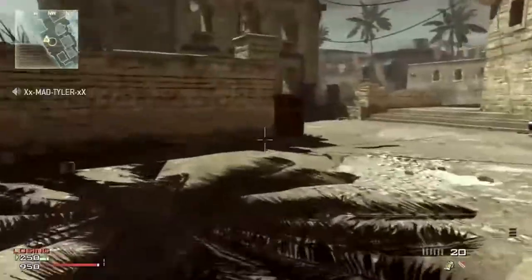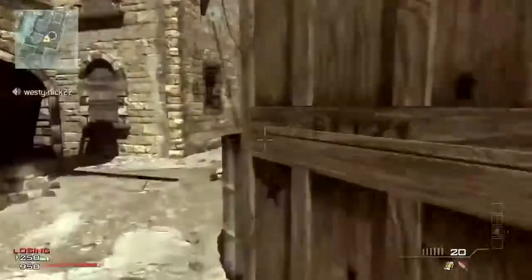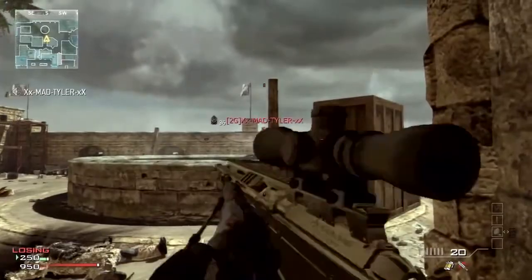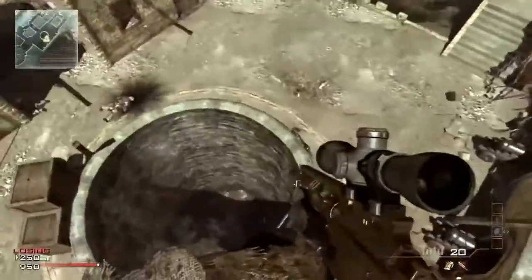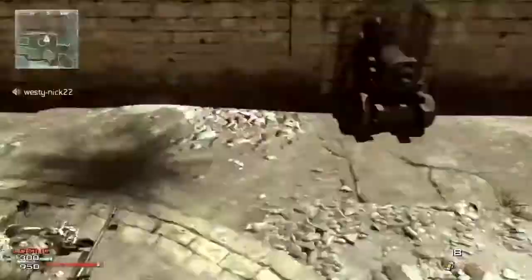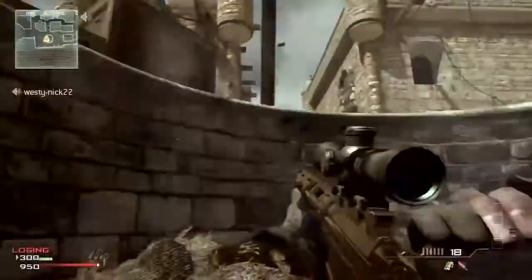I'm going to show you a slide shot today. This is a new thing on Modern Warfare 3, similar to the Tetaport shot in Modern Warfare 2. You're basically getting a really fast run which allows you to slide up objects and get a nice shot using the little wooden plank up there.